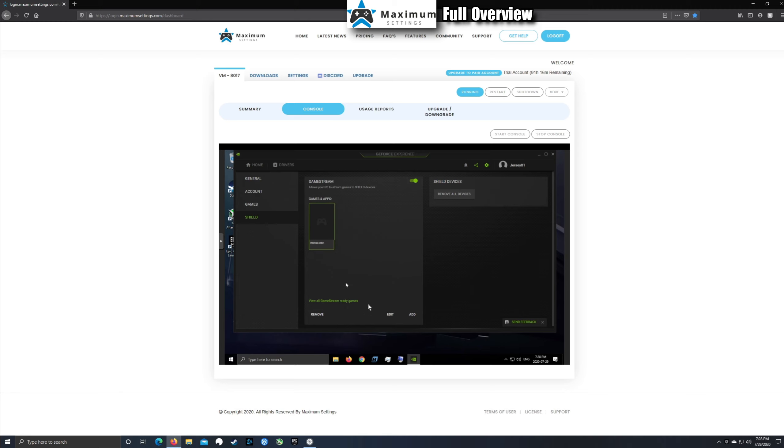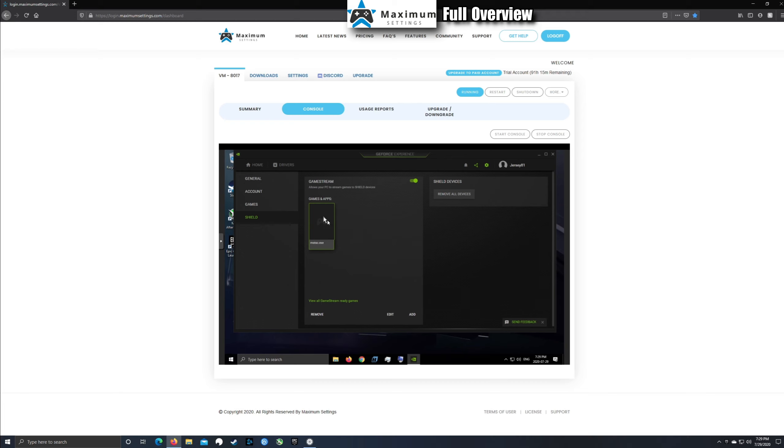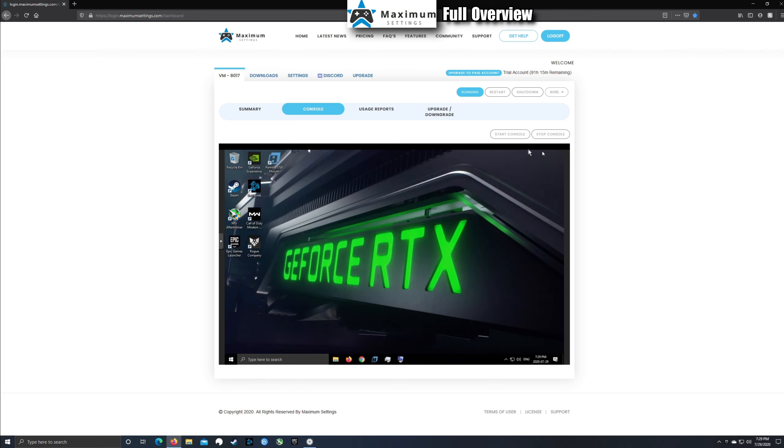Make sure Game Stream is turned on, because you'll need to add a file to enable streaming. Click Add, navigate to This PC, Local Disk, Windows, System32, and search for the mstsc file. When it pops up, click Open to add it. Once you've done that, that file will appear in your game stream list and you're good to go. Close the console when done.